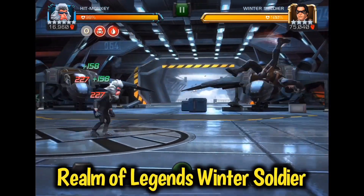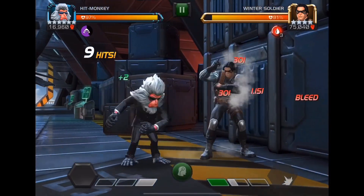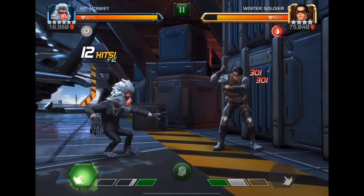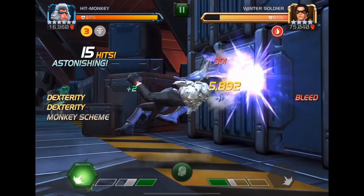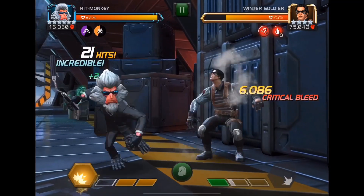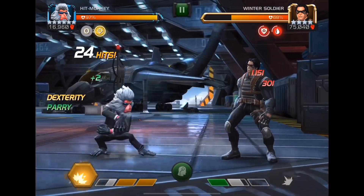Let's go into the Realm of Legends Winter Soldier fight. This is an ideal situation for Hit Monkey because Winter Soldier is a mercenary. When you start the fight, activating either mode doesn't matter because it's going to activate both. In this case, primal rage disappears because it purified my suicide debuffs. What I'm going for here is staying in assassin's cunning, landing three critical hits in a row as much as possible, building up to the special 3 and then launching a special 2 — that's the way to do the most damage with Hit Monkey.